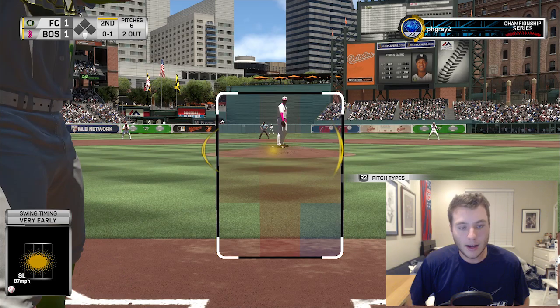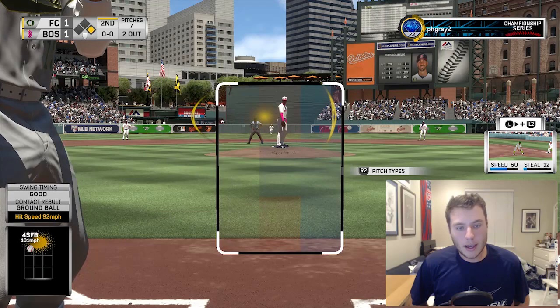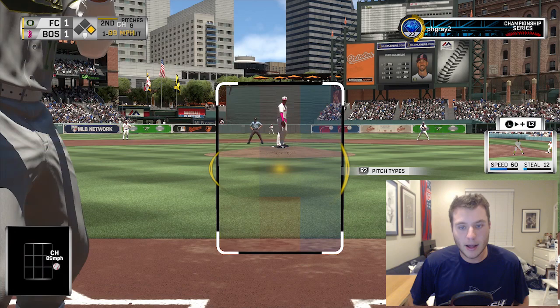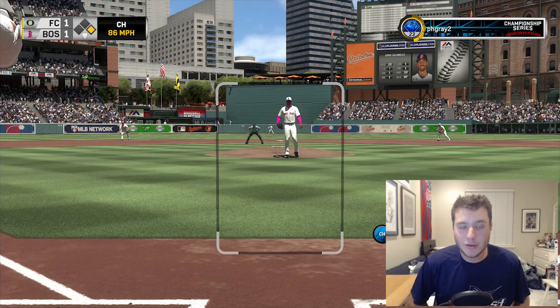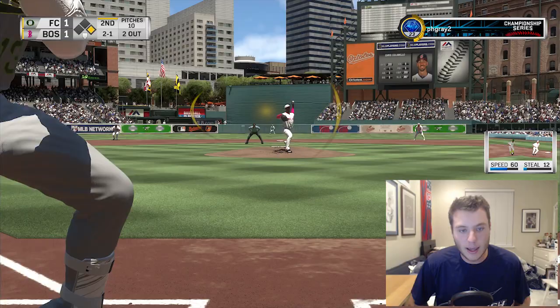Here we go - Starling Castro up and I am swinging at absolutely everything right now. We need to be patient and wait for something we can drive. A fastball up in the zone - I was all over it. So far Castro has been pretty good for us. Let's clear the pitcher spot. Colabello - you've got some pretty good contact stats. We have a 2-0 count, let's wait for something we can drive. A fastball - I was all over that. How am I early on these?